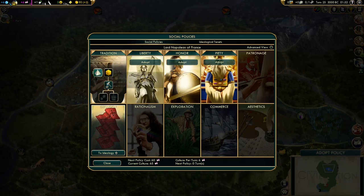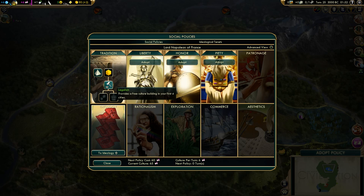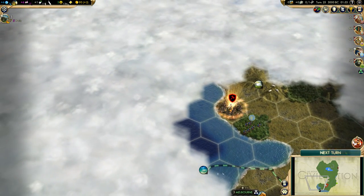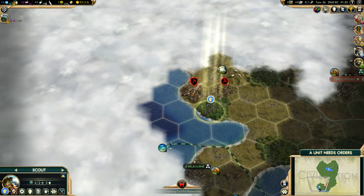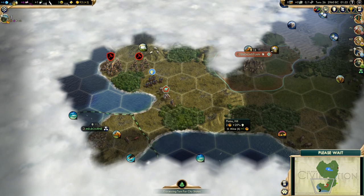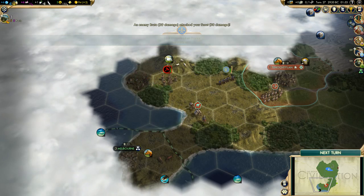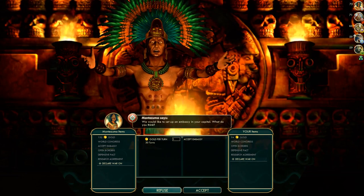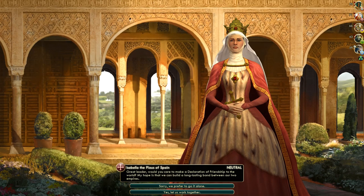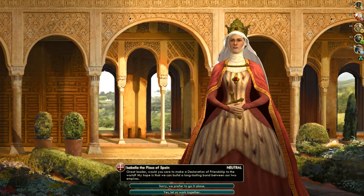Let's adopt a policy. I do not plan to build wonders yet, so let's get Legalism first. Another barbarian camp here — it spawned another unit so I will try to escape. I want to send an embassy to the Aztecs but I do not want them to know where my capital is. I do not see a reason why we shouldn't be friendly though — yeah, let's work together.